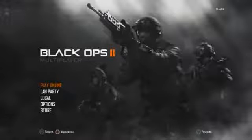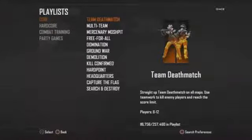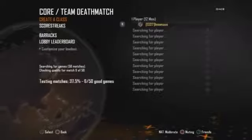After it's done, go to play online, public match, find match, core, and then team deathmatch. As soon as you get into a pre-game lobby, it's just going to jump into a game.